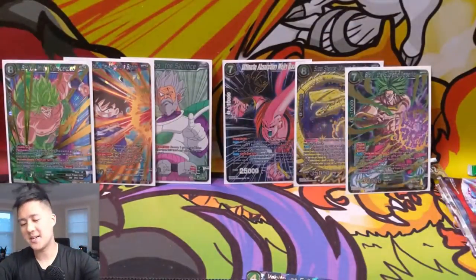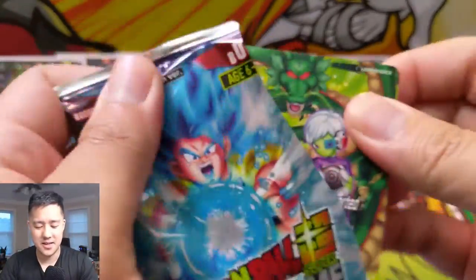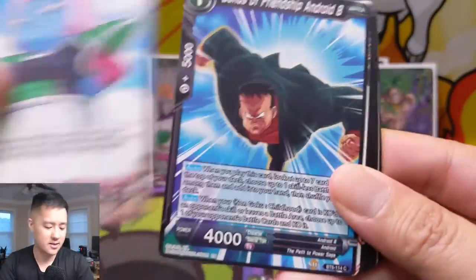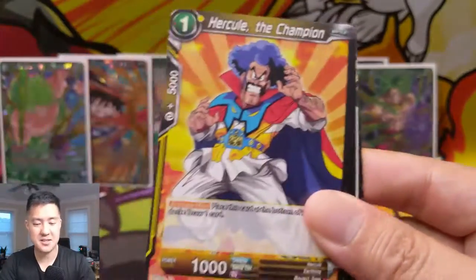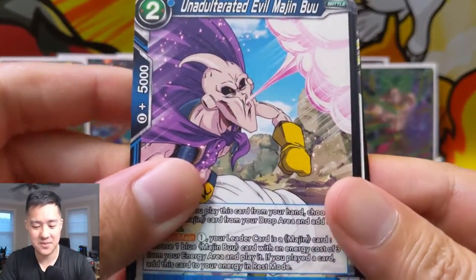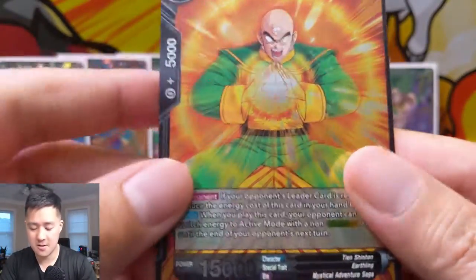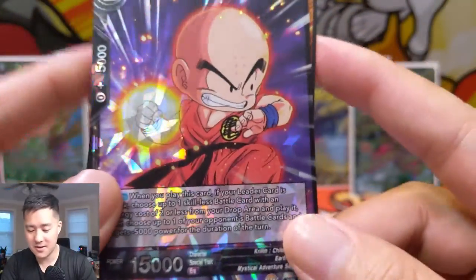Majin Buu — as far as bad guys go, all the bad guys have like many forms, except for Jiren and Beerus. But yeah, I think Buu might have the most forms — actually maybe Frieza does — and Broly just keeps getting bigger and bigger. Let's see: Unadulterated Evil Beerus, Full Power Kamehameha, TN Returning Fire — common — and then Training Buddy Krillin! It's hard not to be a Krillin fan.